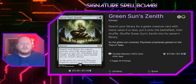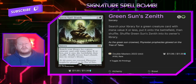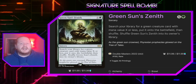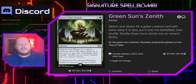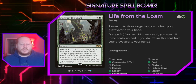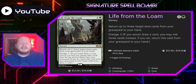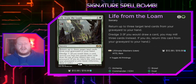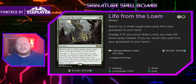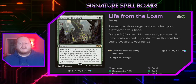Green Sun's Zenith for X and a green lets us search our library for a green creature card with mana value X or less, put it onto the battlefield, then shuffle Green Sun's Zenith back into its owner's library. This will fetch up any of our pieces — it's a tutor. Life from the Loam for 1 and a green is a sorcery: return up to three target land cards from our graveyard to our hand, and anytime we would draw a card we can instead choose to mill the top three cards from our library to take this from our graveyard and put it back in our hand — that's how dredge works. Really good way to make sure we're getting lands out of our graveyard or recovering cards we've had to discard.